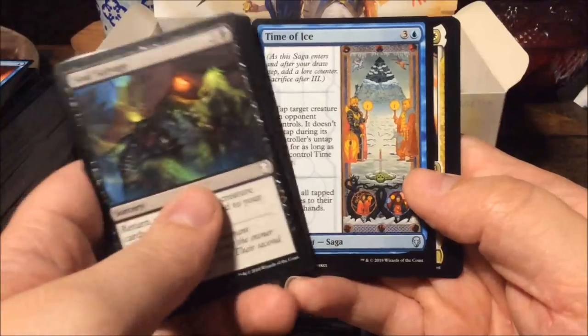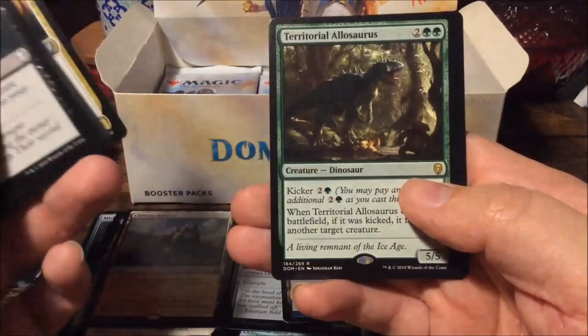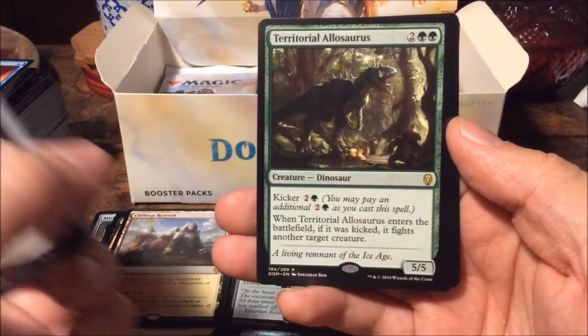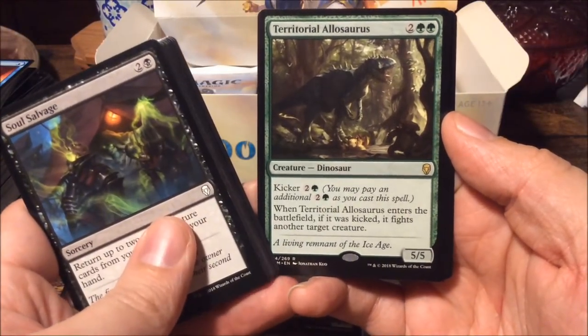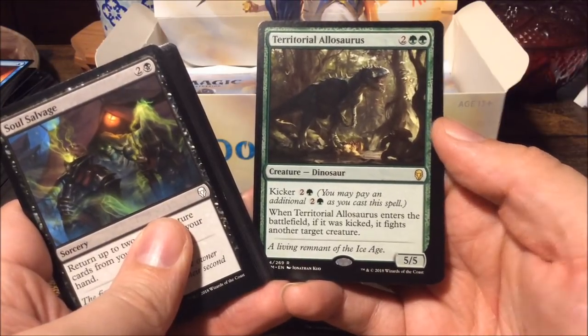Time of Ice, Tiana Ship's Caretaker — and we get Territorial Allosaurus: for four mana we get a five-five with a kicker cost of three. When it enters the battlefield if it was kicked, it fights another target creature. Sweet.